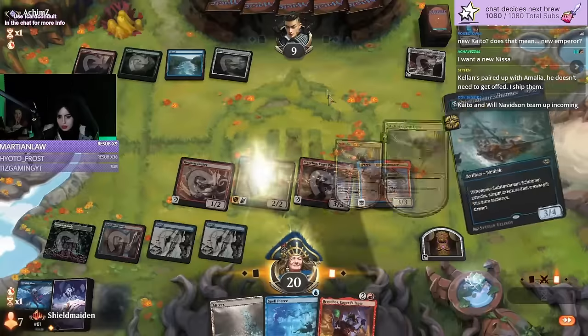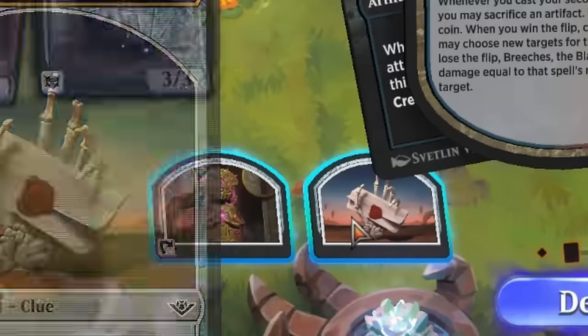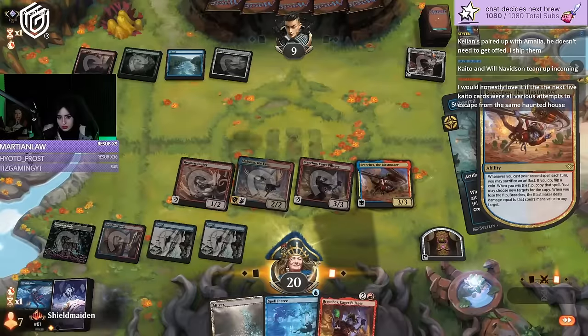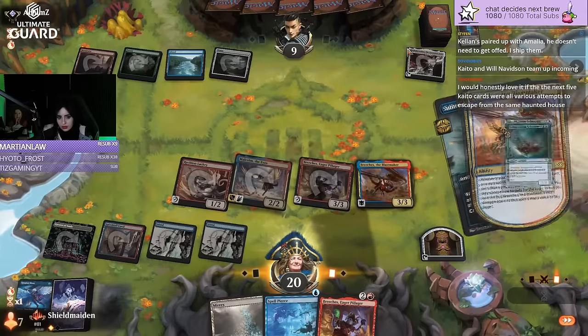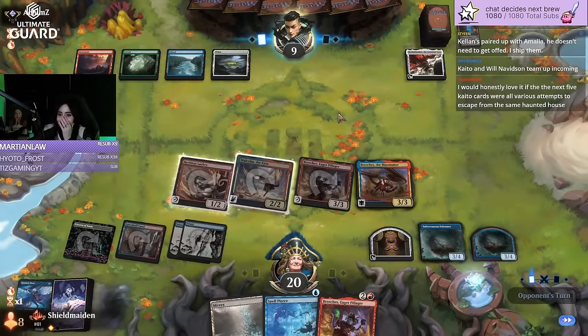Breeches triggers and so does Malcolm, so I get to sacrifice the newly created clue. I won the flip — I have two schooners now. Oh wait, that's good!